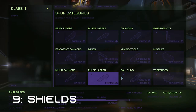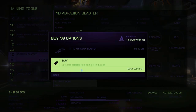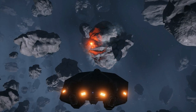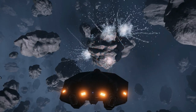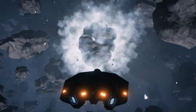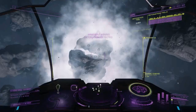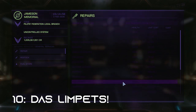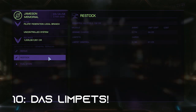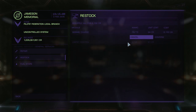Number nine: shields. For my surface mining guide I skipped shields, but for core cracking you'll definitely want a bit of coverage. The detonation blast can be pretty substantial, and if you're caught too close to the rock when it blows, you have a good chance of damaging or even losing your ship. Number ten, finally: limpets. Grab at least 75% of your cargo worth of limpets. If this is your first time out, or even your second or third, you'll spend a lot of time sorting through false positives until you get the knack. Advanced maintenance at a station will allow you to get as many as you can hold.